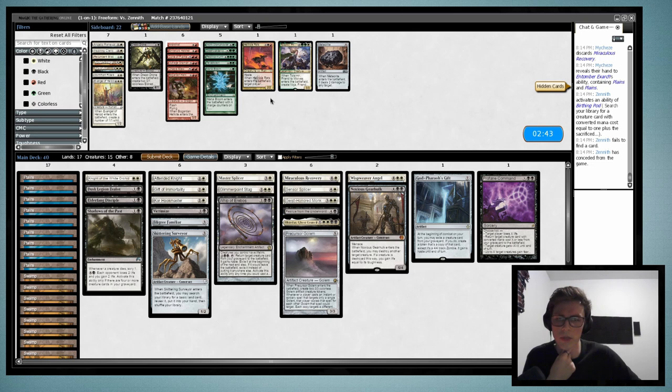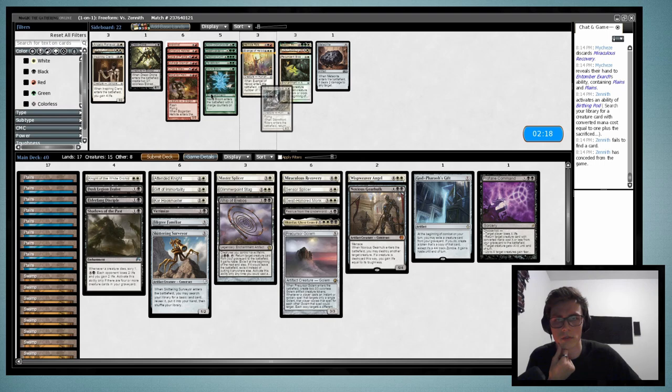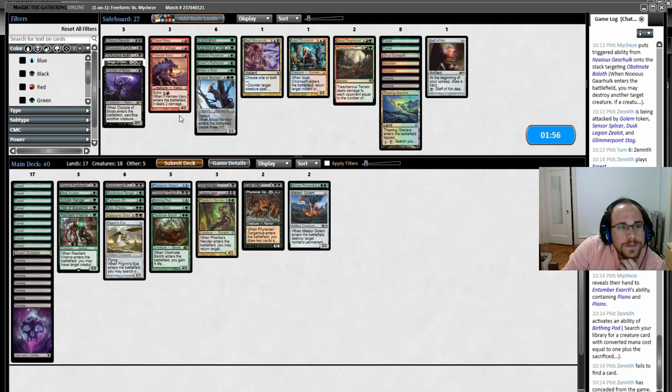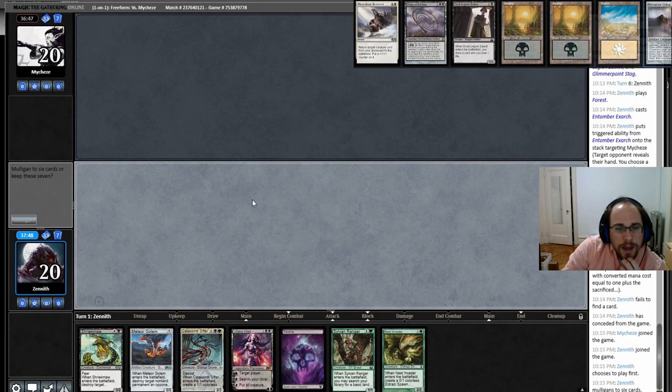If I can play opposite a Baeloth on curve, I feel pretty good there. If you have a really good pod chain, it's hard to win. Do any of my sideboard cards do anything? Nope. I've been wondering whether this is a play-first format. I feel like in this matchup, I want to be on the play — and we're going to mulligan again.